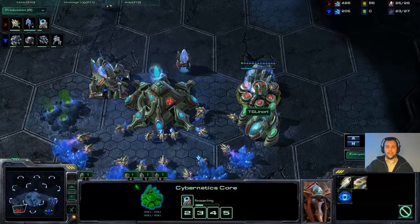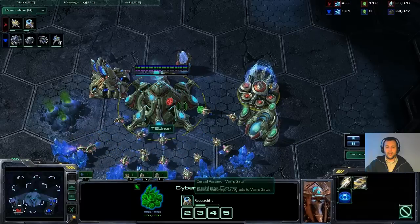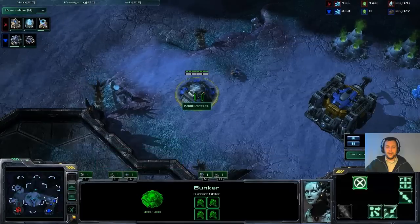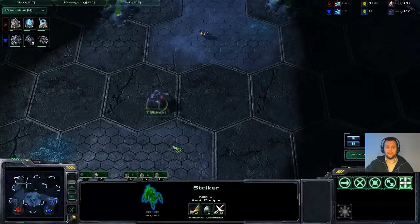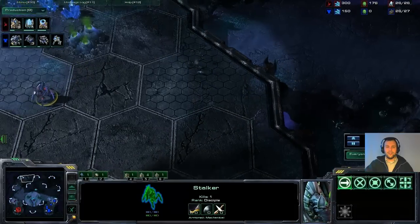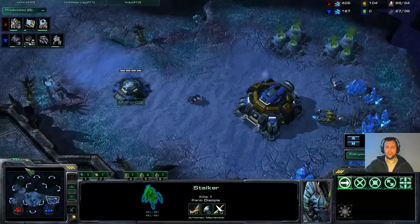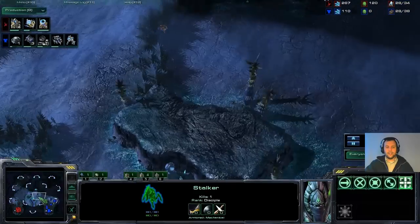It's just one gateway into cybernetics core, and there's the chrono boost for the warp gate research. He's saved quite a bit of chrono boost by now and can chrono boost twice. A bunker is coming up to protect against early zealots. The stalker chases the SCV all the way around the map — that's the furthest he can get the stalker from his base, making early pushes kind of impossible.